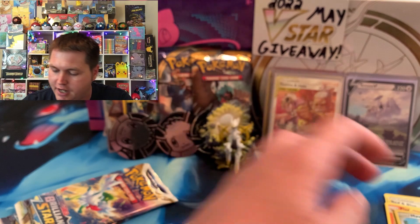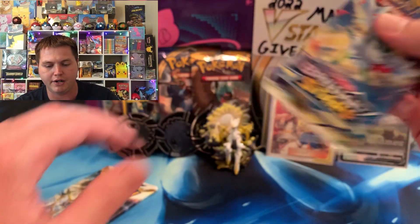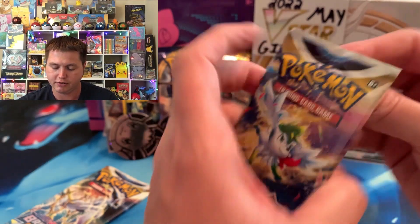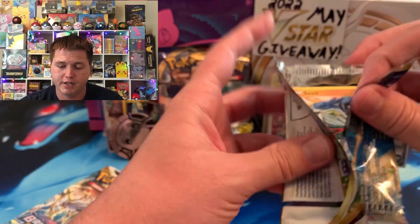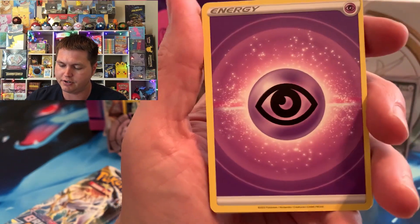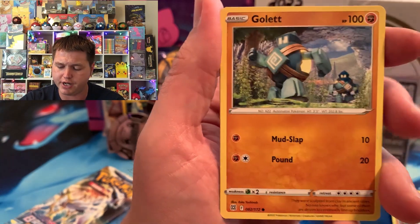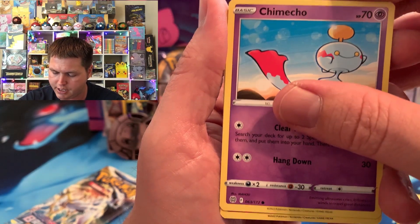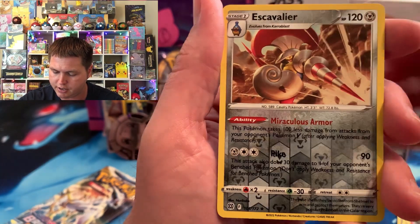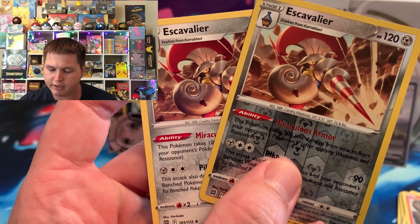Best card we pulled by far today. Putting that off to the side. Let's see if we can continue with the character rares — still looking for that Umbreon VMAX out of the Trainer Gallery. We need a lot of cards from the regular Brilliant Stars set. We do have at least 20 of the Trainer Gallery cards, so let's see if we can get some we need. We did pull the Acerola's Action I think in the last video. We got Escavalier in the reverse rare spot and an Escavalier again — double Escavalier! Let's go, that's fire.